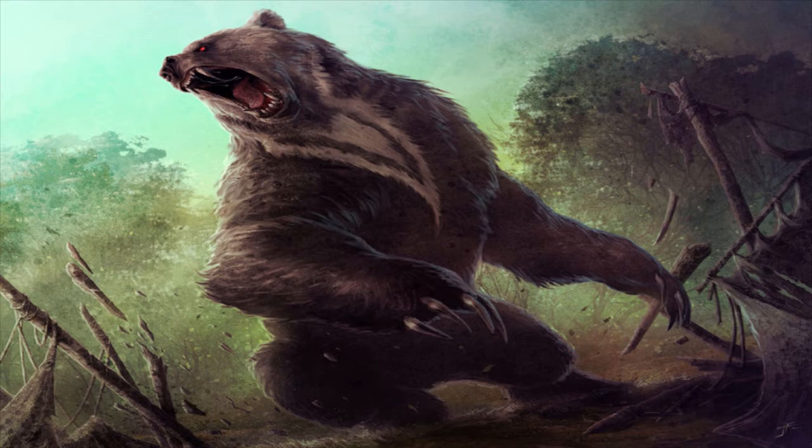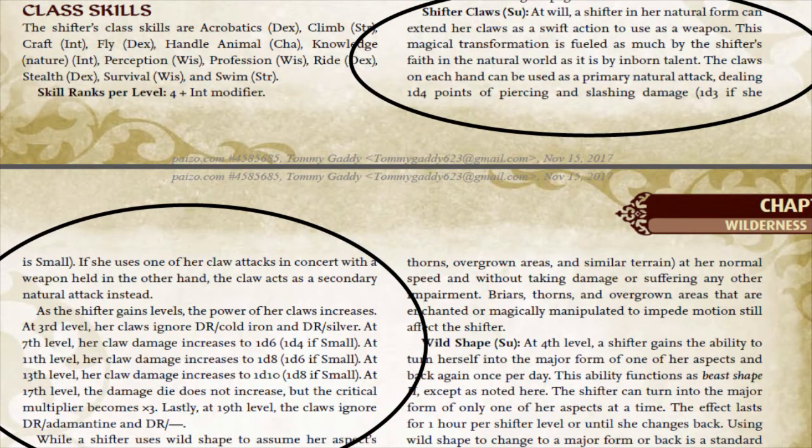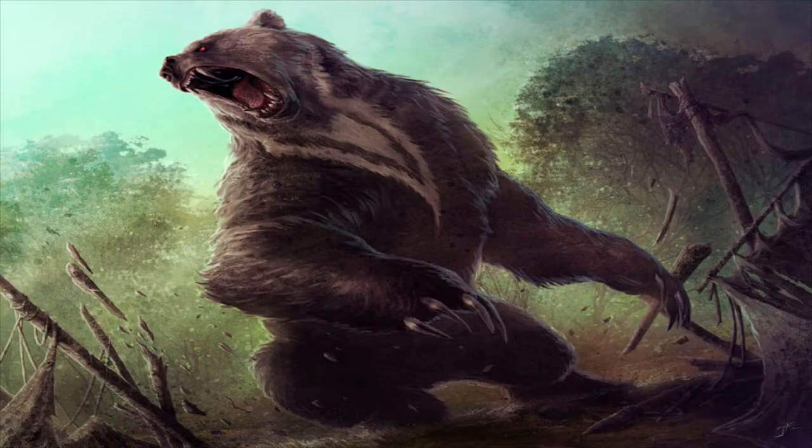Getting that shot in the arm that is the extra damage helps them keep up. The way we're playing this is we're going to treat our two Bear arms as if we were using the Two-Weapon Fighting route — just like that rogue mining sneak attacks or the monk punching things — with a little twist. Shifter's Claws reads: at 17th level the damage die does not increase but the critical multiplier becomes times three. And the reason we're going the Bear route: at 15th level the critical multiplier of your claw attack increases by plus one, so times two becomes times three — to a maximum of times four. Our Two-Weapon Fighting Shifter is essentially dual wielding scythes.